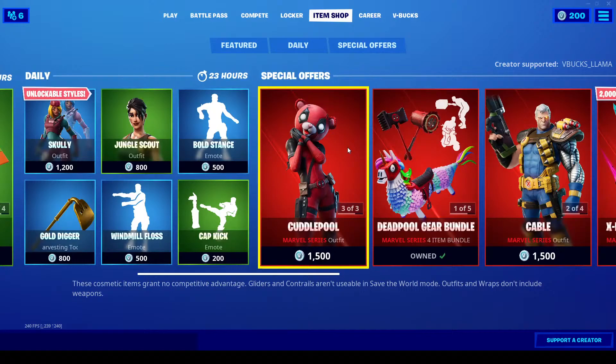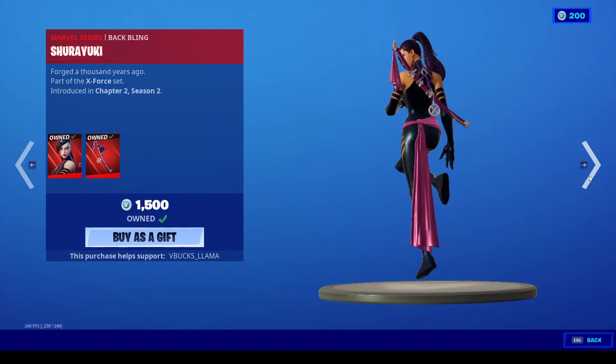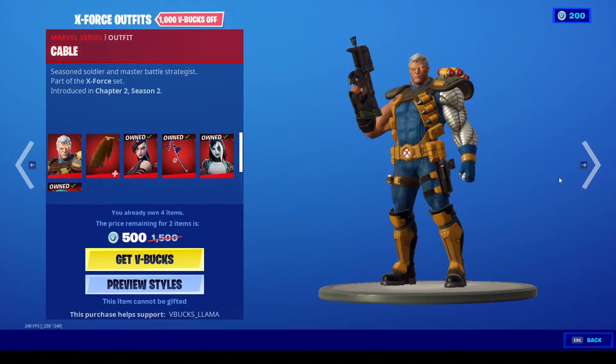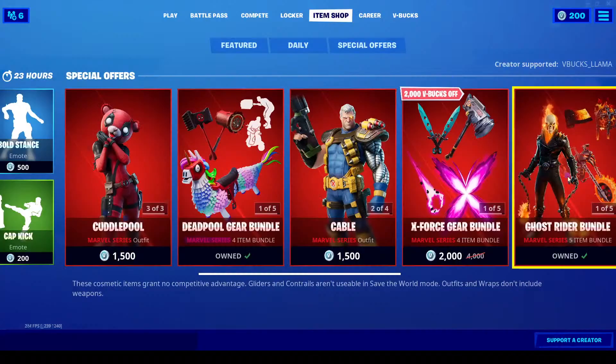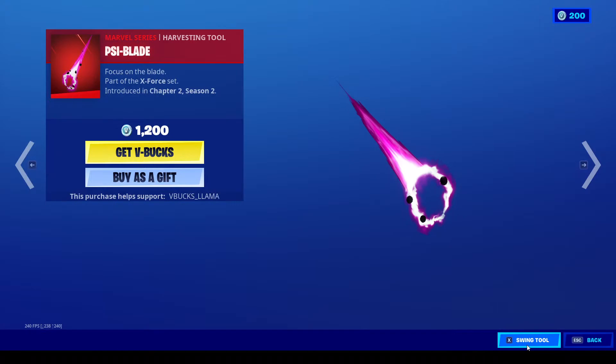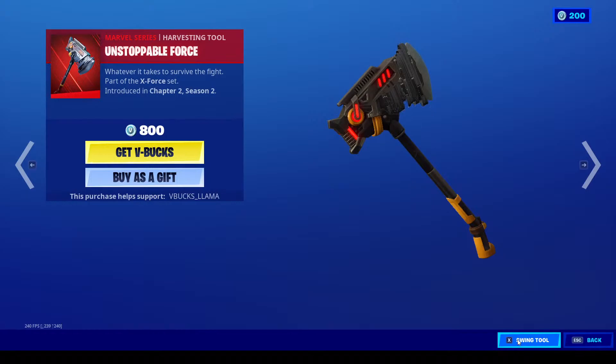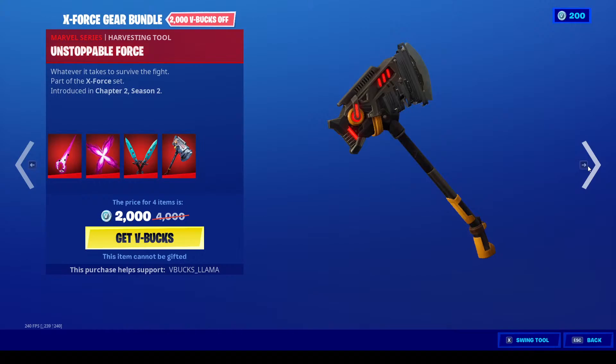We've got Cable with the Cable Cloak, Sidelock with the Shiroyuki, and Domino with the Domino Pack, and the bundle. Next up we have the Psi Blade with the Psi Rider, the Probability Daggers, and the Unstoppable Force — all this for 2,000 V-Bucks.